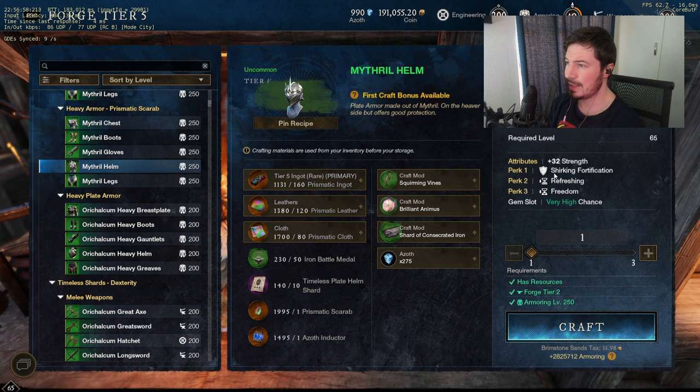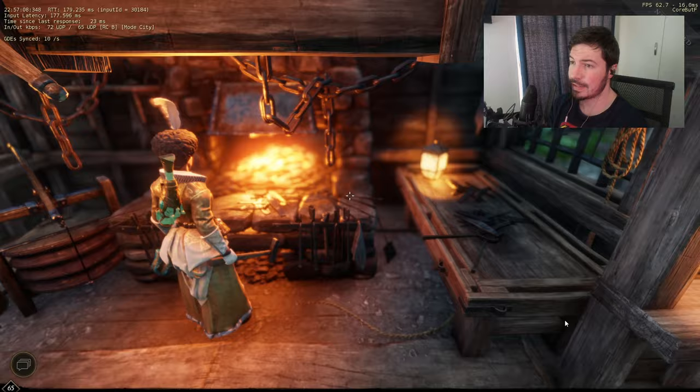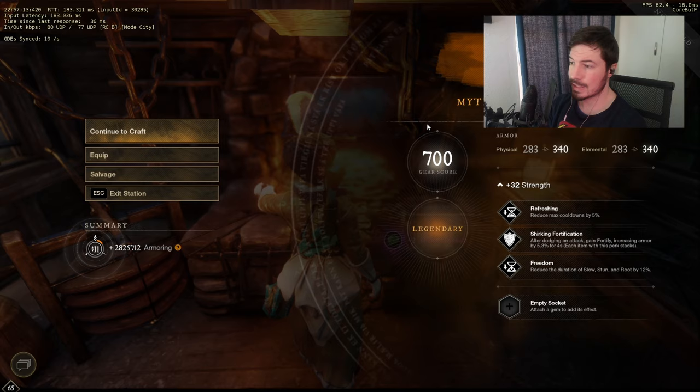We've got our best in slot piece. You can see it will roll with strength, shirking forth, refreshing, and freedom — this is the quick mod. I'm not sure if this is best in slot, but here is 700 gear score. Let's craft it — it should come out perfect. Super good. It's quite expensive to do, but here is a best in slot piece. You can see it required 160 ingots, 120, and then 80.